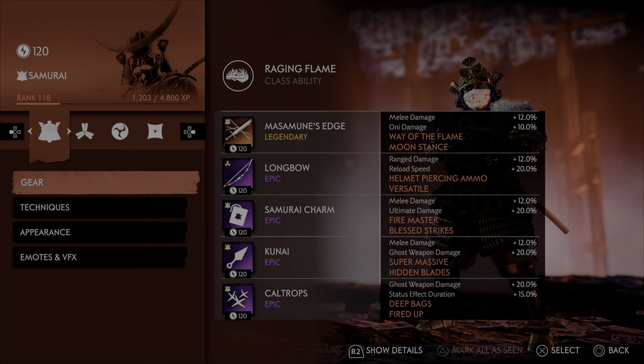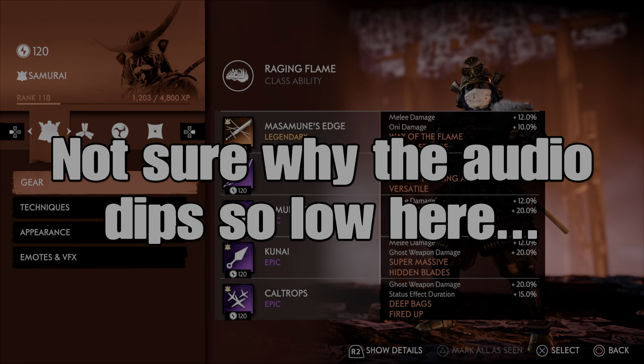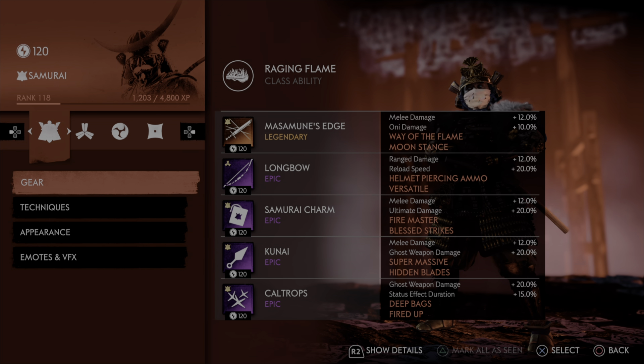And then we got Way of the Flame. So this is going to utilize Raging Flame as the class ability. Anytime that is on cooldown you want to be popping Way of the Flame, and the cooldown isn't very long, so you're going to be able to use this frequently and it's going to skyrocket your damage. What makes this build so amazing after patch 2.18 is the fact that we get stance mastery with legendary weapons. So now throwing moon stance on there, we can actually moon master cancel with the Masamune's Edge, which deals an incredible amount of damage.